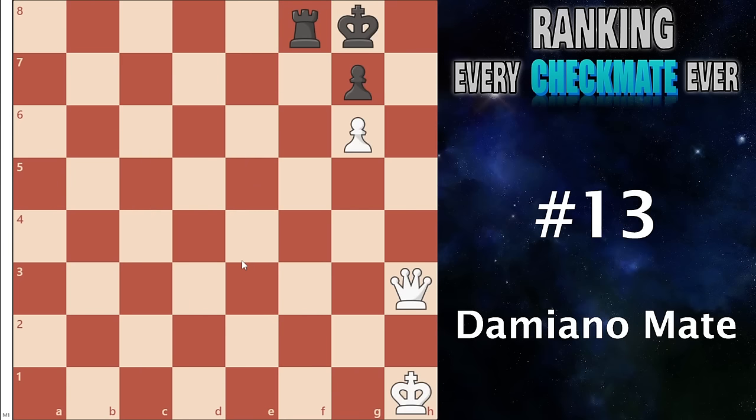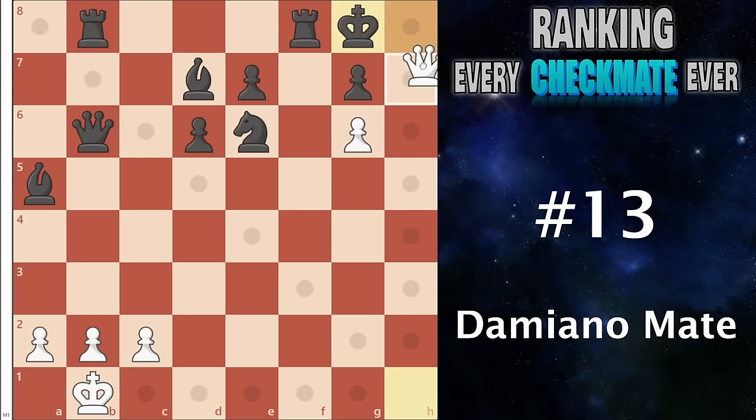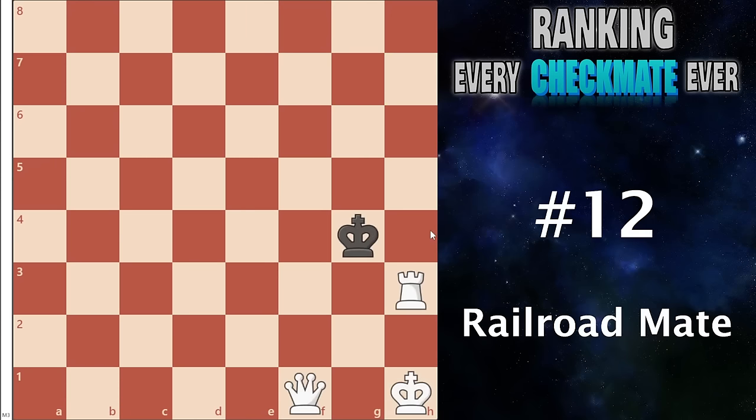Number 13 I have the Damiano mate. This is against a castled king — you have a pawn on g6 and can send your queen all the way in; they cannot do anything. A very nice checkmate — the pawn covers the other escape square. It also has some nice tactics, for example: rook to h1 check, king has to move over, you sack the rook, then you sack the other rook, because at the end of the day you can get your queen in with a nice checkmate.